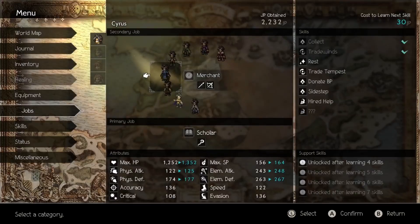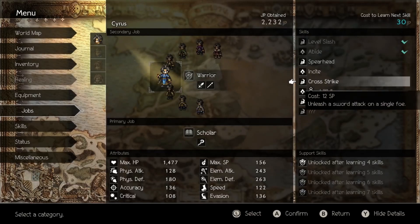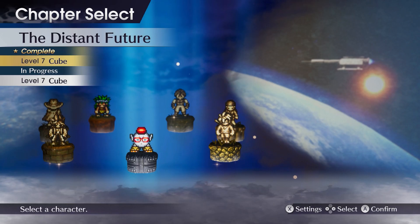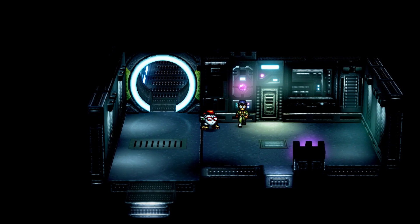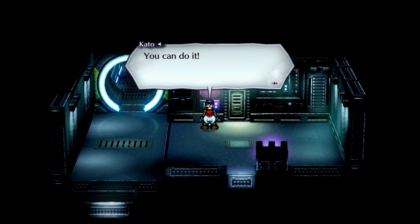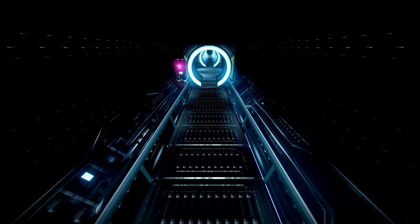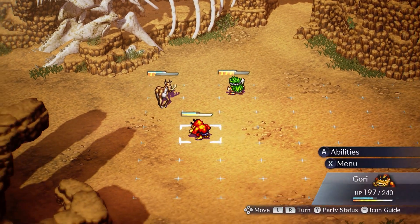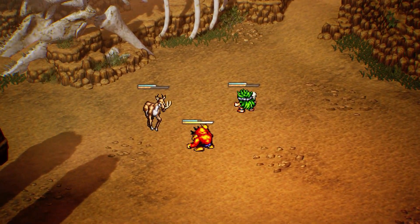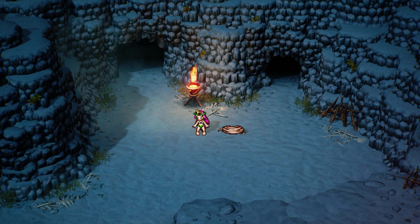Live A Live is like Octopath Traveler before Octopath Traveler was a thing, except every character is in a completely isolated universe rather than sharing the same world. The game gives you seven characters to play, each with their own unique settings and gimmicks. In one chapter you play as a robot doing repairs on a spaceship that suddenly turns into a murder mystery. In another you play as a prehistoric kid where no dialogue is spoken — only animations, and the comedy is absolutely peak.